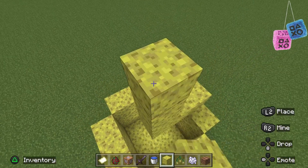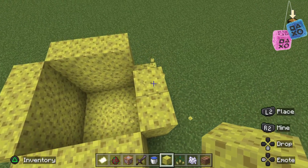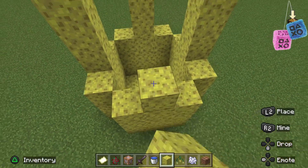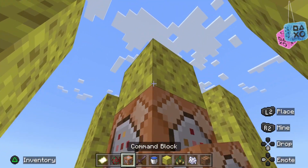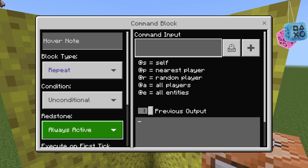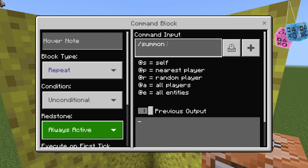And then what I want you to do is you better have had that command block in your inventory still because you need it right now. So now you place down the command block under the sponge block and you change it to repeat and always active. Then you type in slash summon, and then whatever monster, pet, or entity you put on the block to make it touch the sponge or whatever block. And then get these two spaces in between them, and then put a minus one.